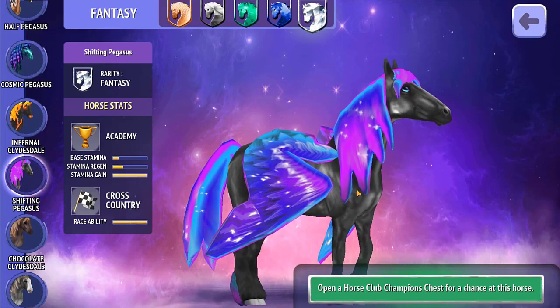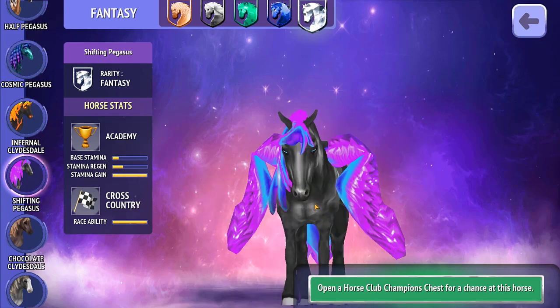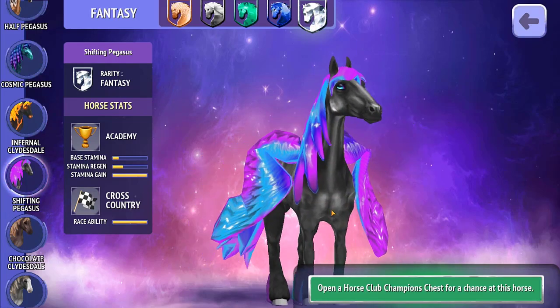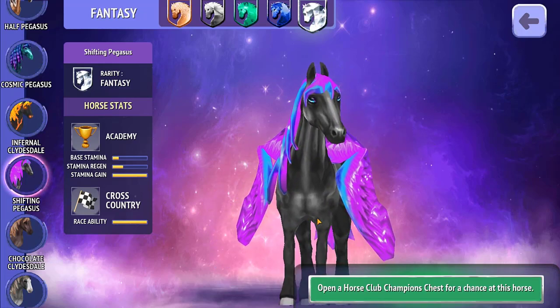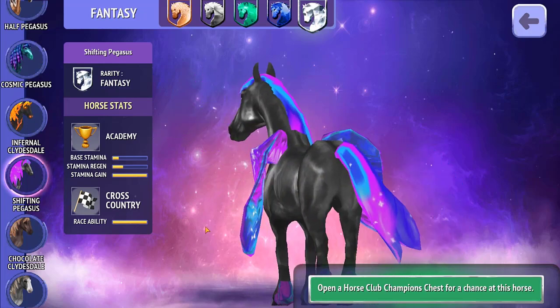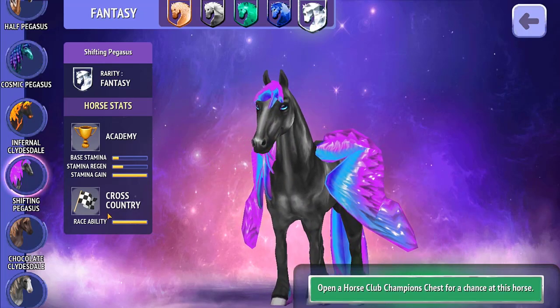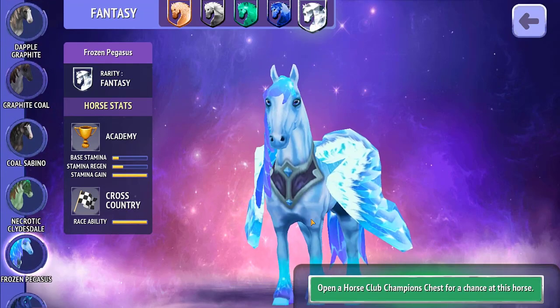When we look at the fantasy horses, we have the Shifting Pegasus. I think this actually looks better than the epic version because of the wings — it looks a little bit more together. The way the wings change color whenever you turn the horse is really pretty; I like that aspect. You sort of see it in the epic version but not as well as you do here with the wings when you spin it and see the colors change. I think this is much nicer than its epic counterpart.